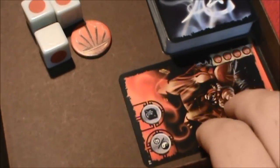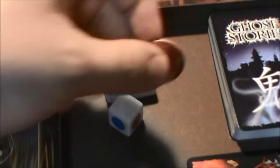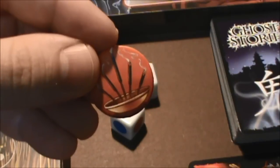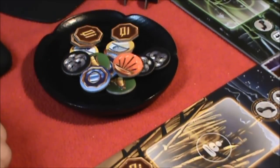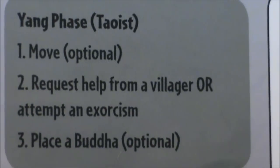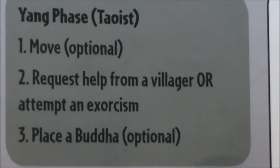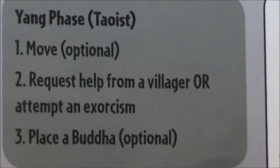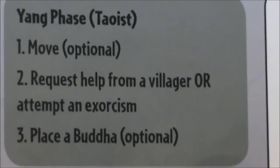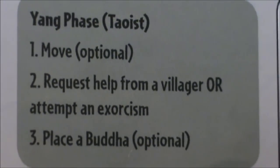That's going to go into our pile right there. I'm going to make this little spot right here hell, so exorcised ghosts are just going to go right there. This dao token is used, so that goes back to the supply. So, we've completed step one — we moved. We've completed step two — we attempted an exorcism. And the final step in the yang phase is to place a Buddha figure, if you have one. Currently both Buddha figures are at the temple, so I do not have a Buddha figure to place. So that is going to end my first turn. Thank you.